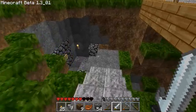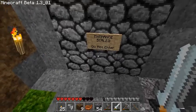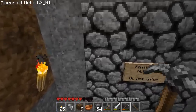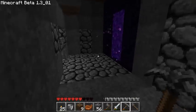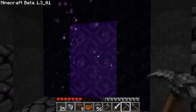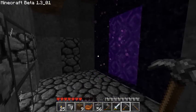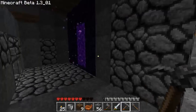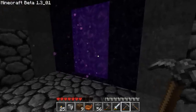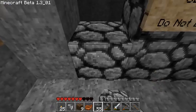Sealed cave of doom - clear entrance sealed, do not enter. Well, I'm going to enter anyway. This is basically lava for effect and a nether portal which I haven't entered yet. I've just built it so when I want to go into the nether I can. But I'm kind of afraid of getting stuck there, so I want to make sure I'm fully prepared before I finally go in there.